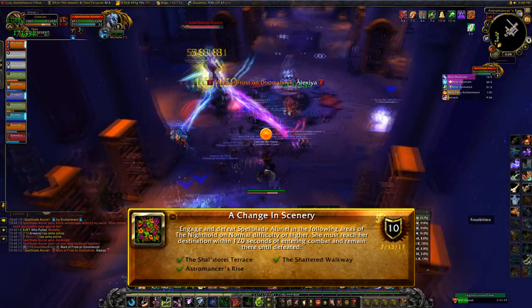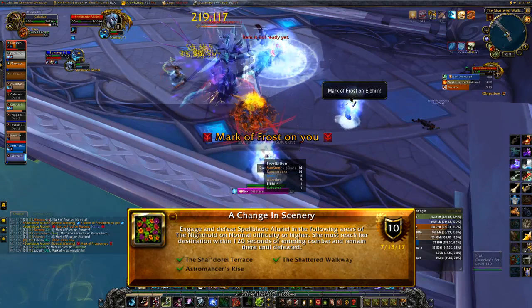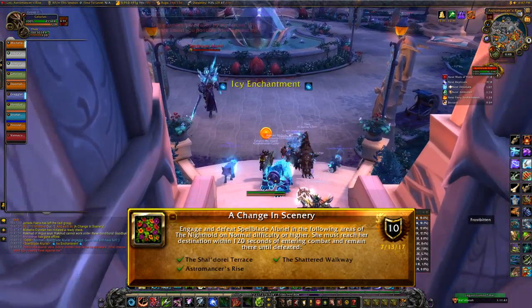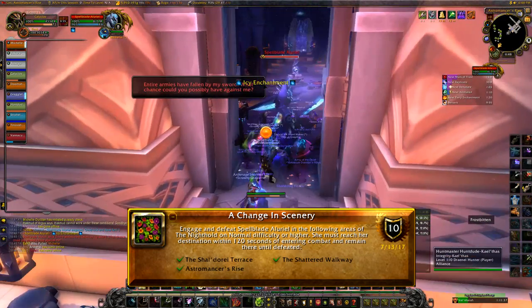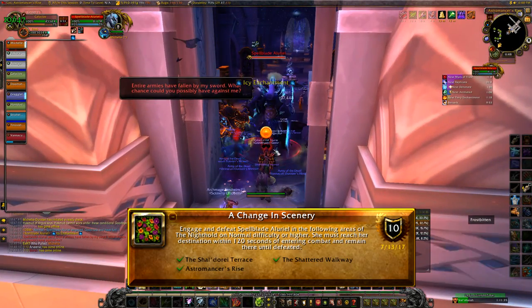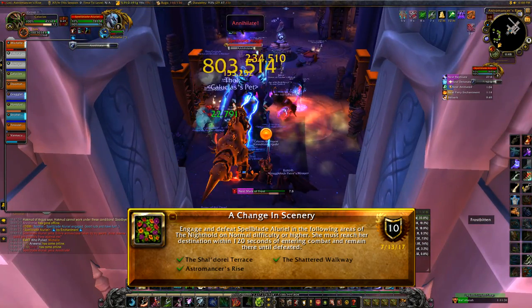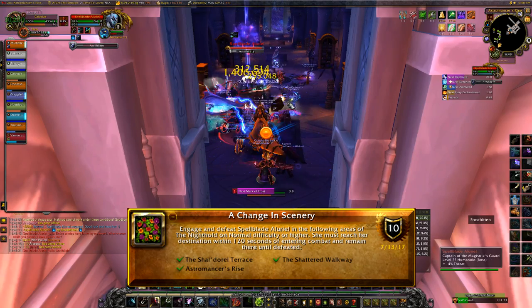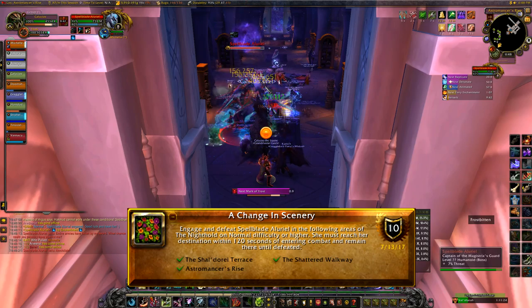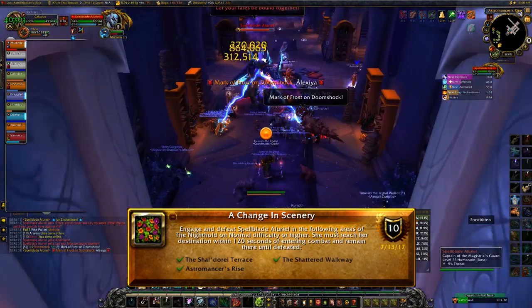The three locations are Astromancer's Rise, the Sheldara Terrace, and the Shattered Walkway. Astromancer's Rise is the building to the left — go up the stairs toward Star Augur, going forward brings you to Botanist. Clear out all the mobs in this building before you bring her there. She has to reach each destination within 120 seconds of entering combat. For Astromancer's Rise and Sheldara Terrace that isn't much of a problem. The Shattered Walkway is a bit further but it really shouldn't take two minutes to bring her there.